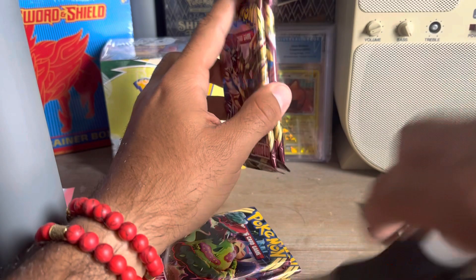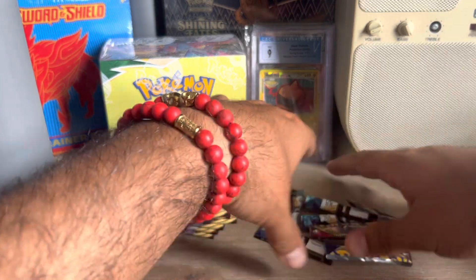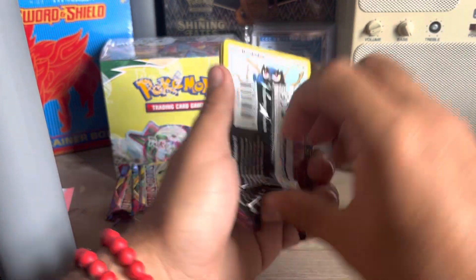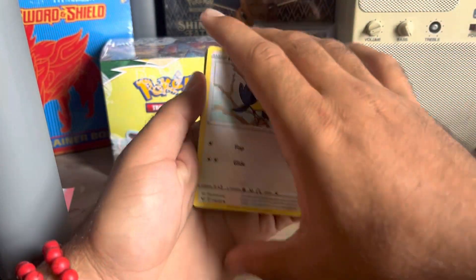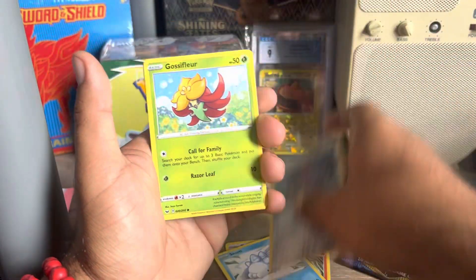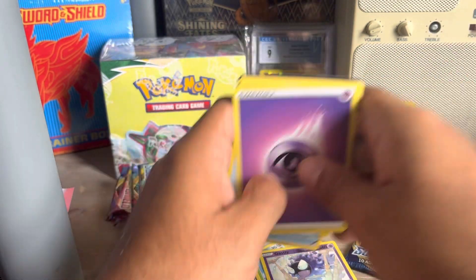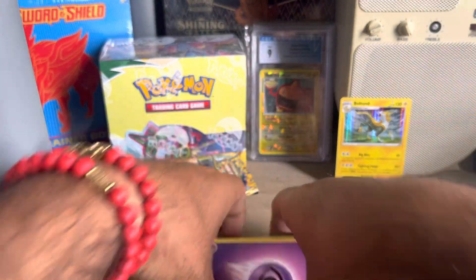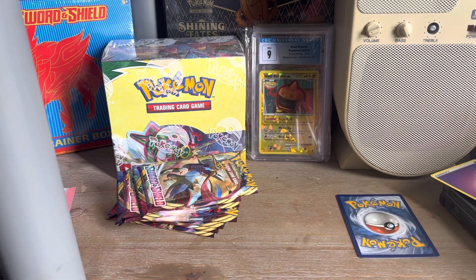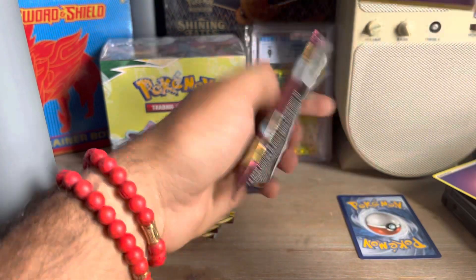Let's make this video quick. Rookidee, Sizzlipede, Snom, Mawile, Gossifleur, Gastly, and Boltund Holo. Sword and Shield base set stuff is actually kind of getting a little expensive. Maybe not the packs themselves, but a booster box is like $200, something like that. Although the Evolving Skies booster boxes were pretty quickly approaching that before the restock, or the reprint of it.